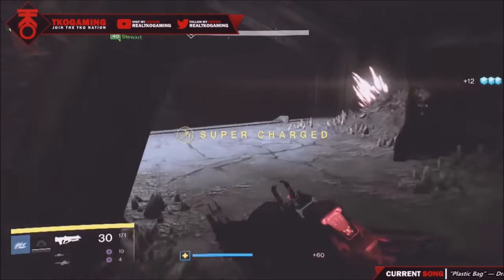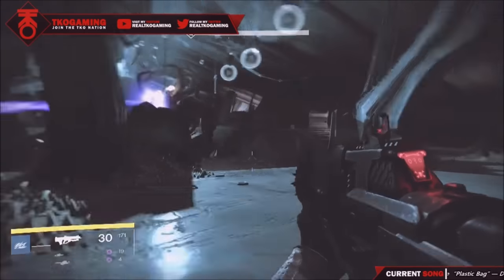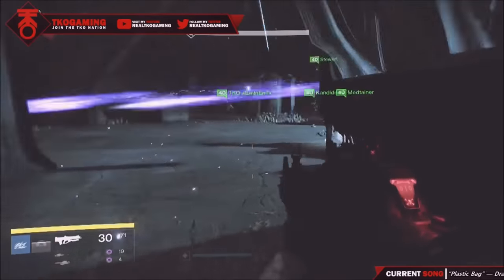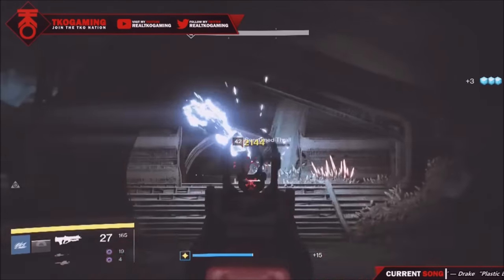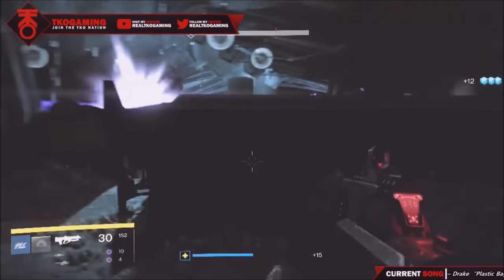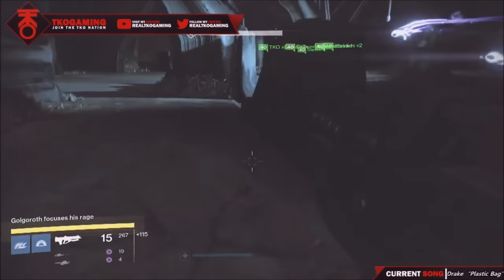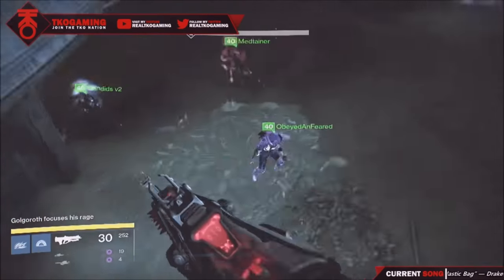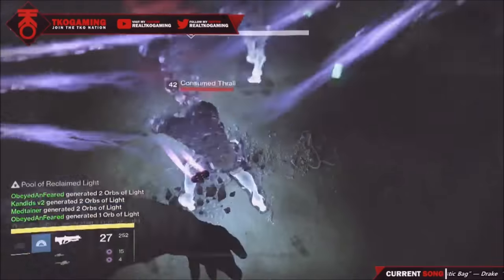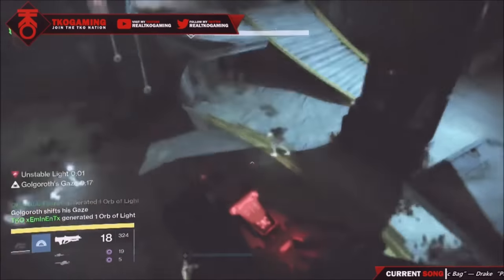Thank you Bungie for the challenge, it was awesome. The emblem looks amazing — I can't wait till every single one of you gets it. Make sure you're helping each other out and staying positive. We put the easiest guy to catch the gaze first, and then the next three people are very experienced gaze catchers — me, my brother, and Candidates. We're putting the DPS in, we have tethers left and right, and we're keeping track of those enemies on the ground — very very crucial.